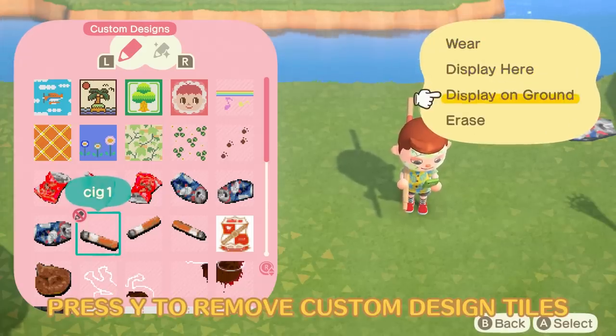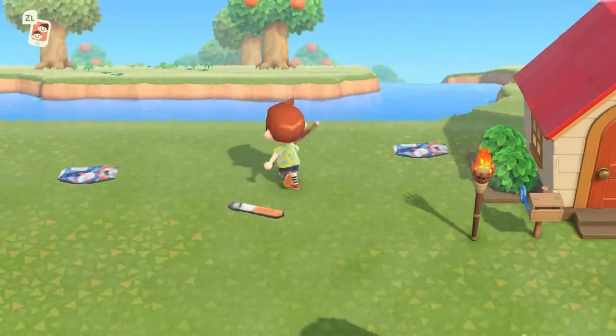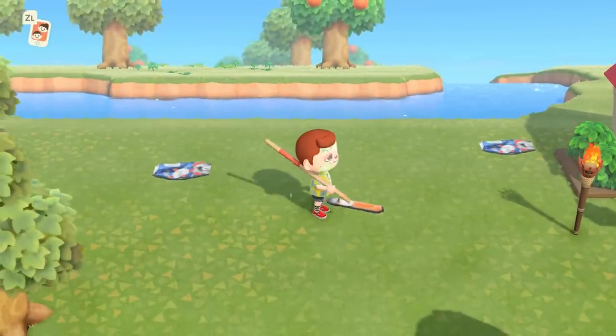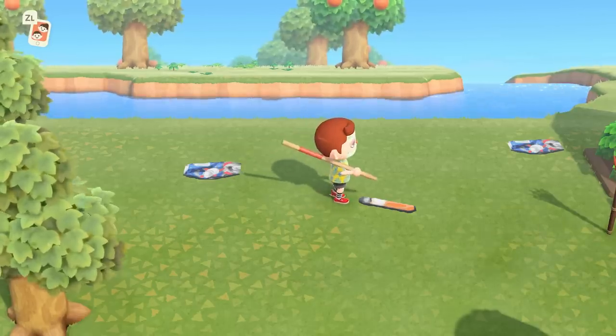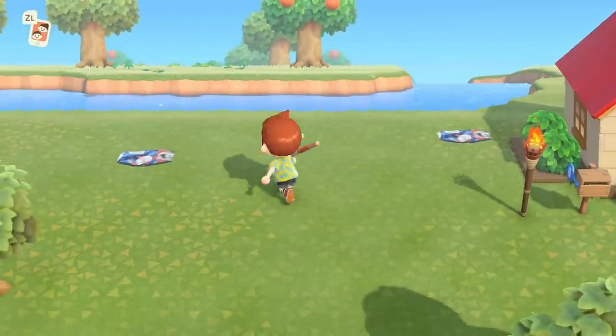Outside of your house, you can place custom-designed tiles on the floor, but we're all a bit scatter-brained sometimes. Don't worry — if you end up putting a tile in the wrong place, instead of faffing around with the design interface, just press Y to kick dirt over them and get rid of the misplaced tiles.